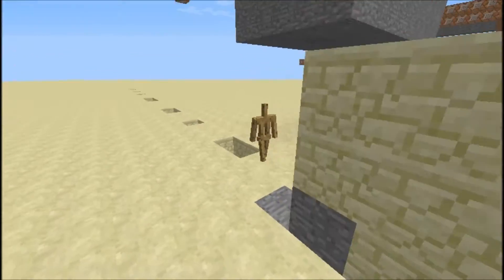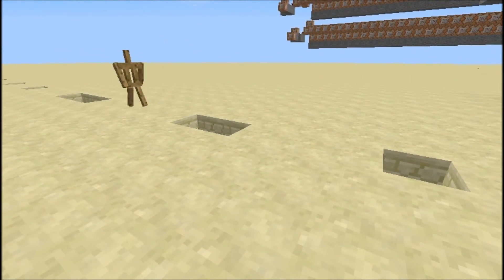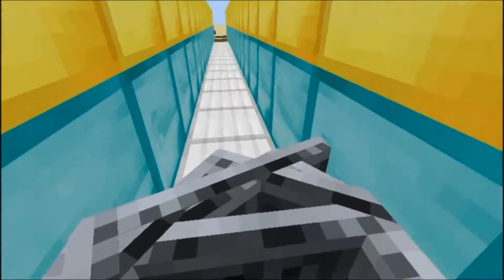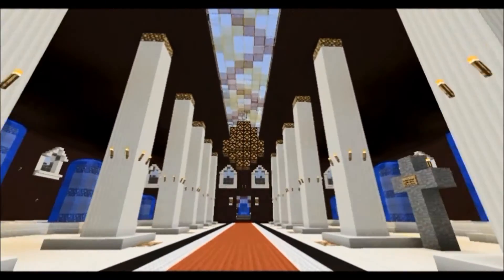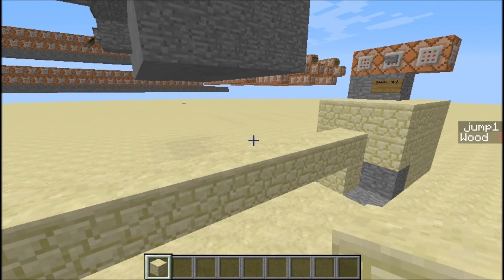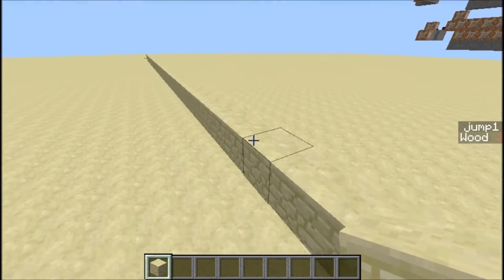Hey guys, today I'll be showing you armor stands that can react to the holes in front of them and then jump over them accordingly. This is another step in armor stands reacting to the environment around them. Last time I showed you wood cutting, this time I'll show you how they can jump over holes when they run into them.